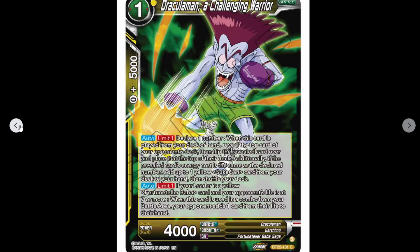So you manipulate your opponent's deck, magically call the correct number and get the card to your hand. Ultimate, limit one: if your leader card is a yellow Fortune Teller Baba card and your opponent's life is at seven or more, when this card is used in a combo from your battle area, your opponent adds one card from their life to their hand. That is very much an early game combo.